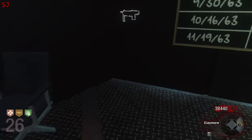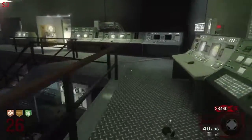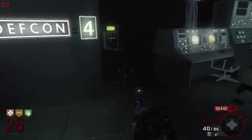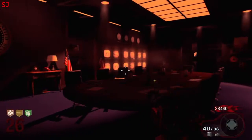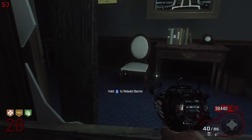Welcome back to the Five solo high round strategy series. We're moving into round 26 here, using the usual strategy you'll have seen in the previous videos, but the difference being that we're at a higher round where the zombies are much faster and harder to kill.